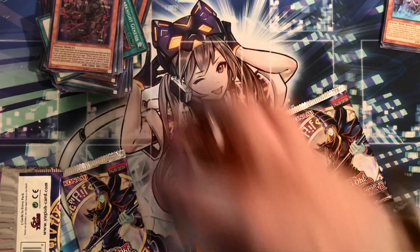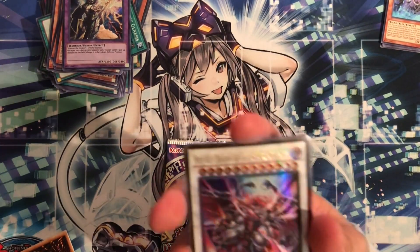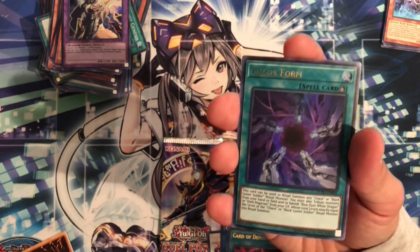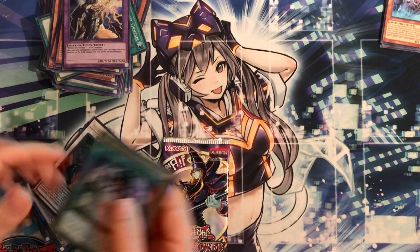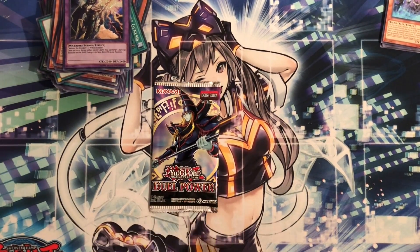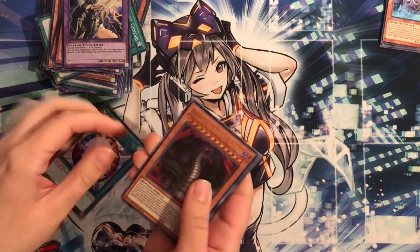Alright, two mega packs — I'll go first. Red-Eyes Dark Dragon, Archfiend King Calamity, Goki-Ja... Demise, that's not bad. Chaos Form, Miracle Fusion. Platinum Rare, Necrouse. Alright, you have the better luck, you should open it. This one doesn't feel good — oh man, these freaking euro prints though. It felt bad. Well, we got a lot of fun stuff.